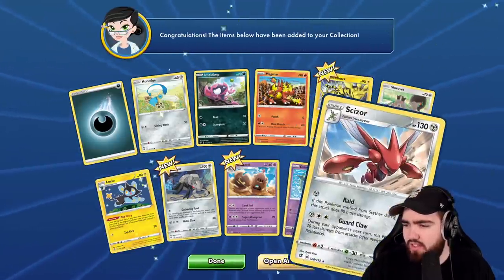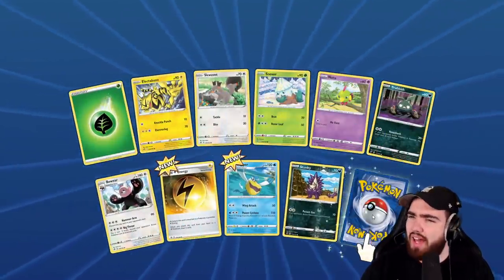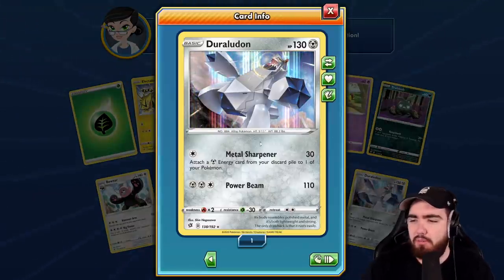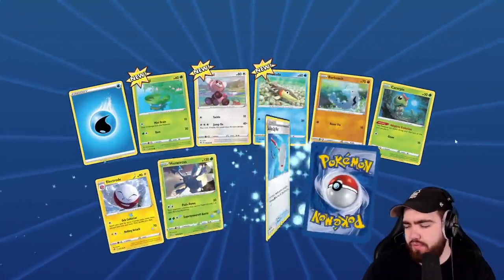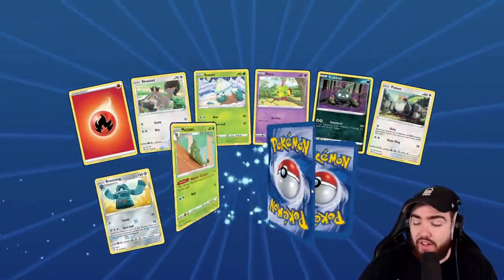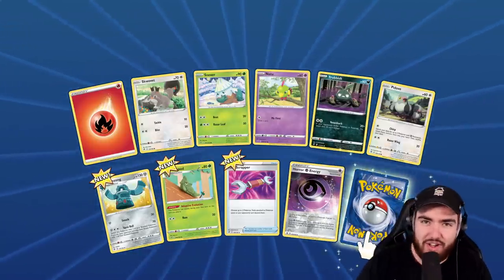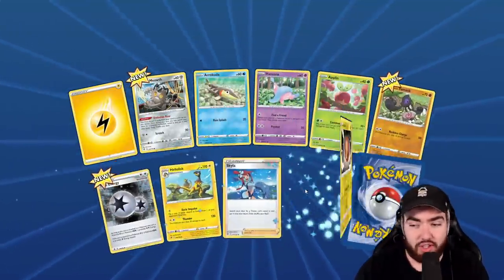Scizor regular rare. So far we've got one V, one V Max, and about three holos. Duralidon holo — love this card, all silver metal type. I've also got 88 Hidden Fates packs online still to open — we gotta do a mega Hidden Fates opening because I can't find any packs in real life. Hidden Fates right now is worth so much and it's just gone up and up. They don't seem to be reprinting it, which is a good thing and a bad thing at the same time.